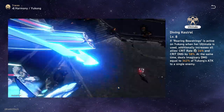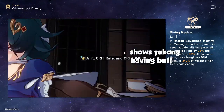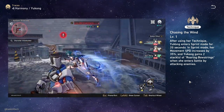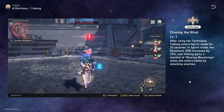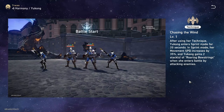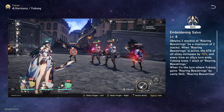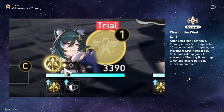Yukong does get the crit rate and crit damage buff herself on her imaginary attack. Her technique, Chasing the Wind, makes her move at static speed and run around the map super fast. On top of this, she starts the fight with two stacks of Roaring Bowstrings. However, the bowstrings from her technique actually removes a stack when she uses a turn, unlike when she casts it with her actual skill. So do keep that in mind.